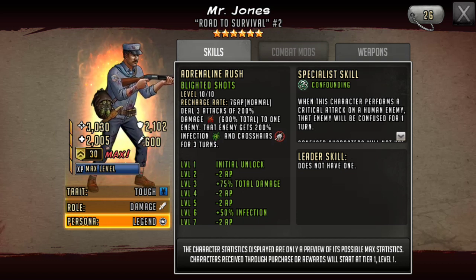He's a tough toon, damage dealer. Maxed out stats are 3,030 attack, 2,102 defense, and 2,005 HP. That's just so low. I understand his role is a damage dealer, but those stats are just so low. He doesn't need the attack stats, in my mind. I wish that would have been parceled out evenly over all three — that extra thousand.